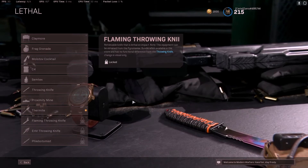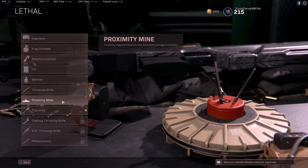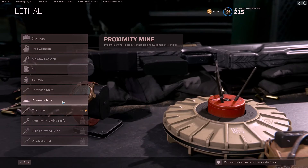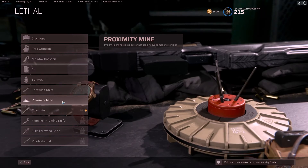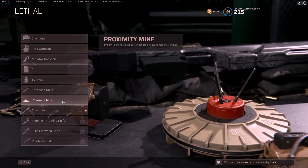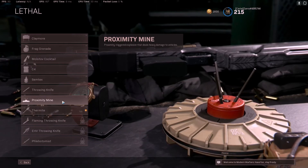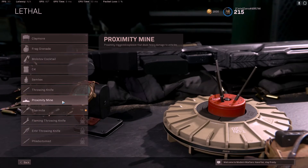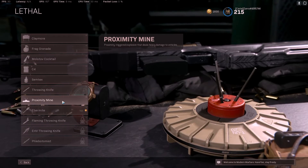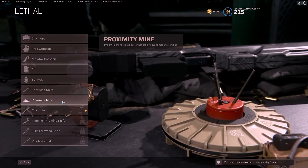In last place we have the proximity mine. Literally the only time I have ever seen it used is when you find one off the rip, toss it down on a buy station or in a random doorway, and then once you find an actual lethal you want to use, you ditch it. Yes, you see the occasional vehicle kill, but nobody is running proximity mine in their loadout. There's no real use for it, although in theory it's supposed to watch your back.